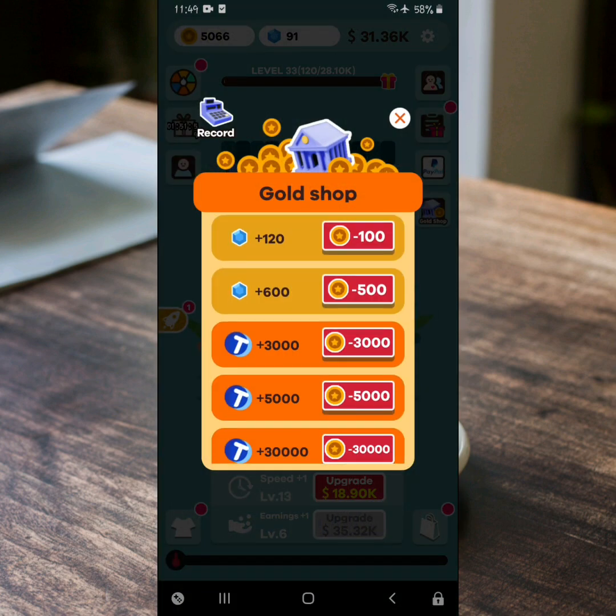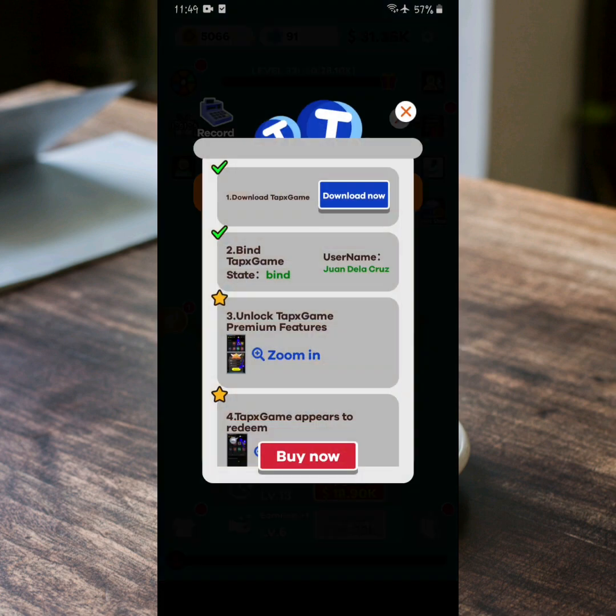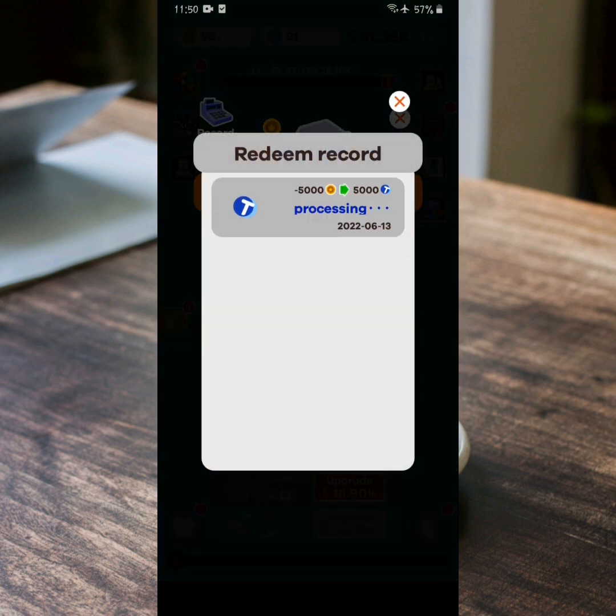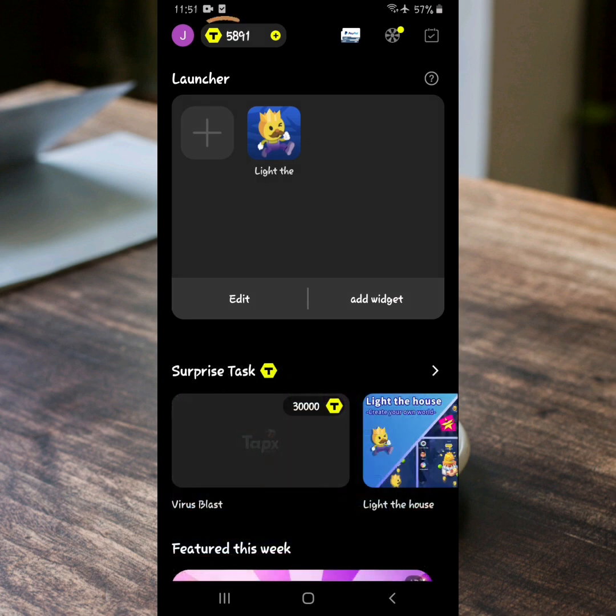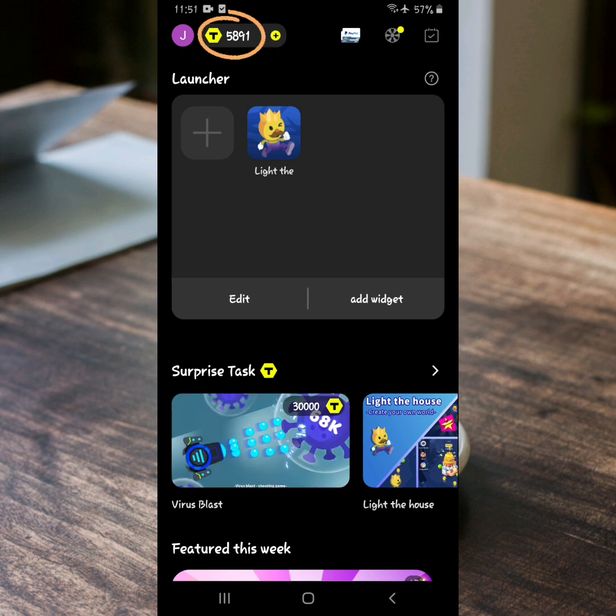At balik po tayo sa Crazy Work Life application para bumili ng TXG Coins. Ayan po guys, medyo magulo ang method ko, pero doon din po tayo papunta. After po ninyo bumili ng coins, maghintay lang po tayo, or e-restart nyo po ang application. Then ayan guys, pumasok na po ang 5,000 coins.